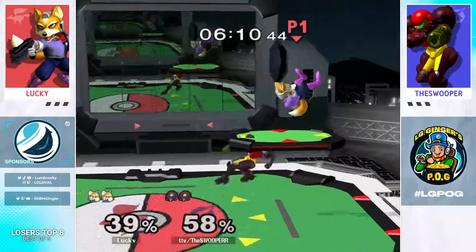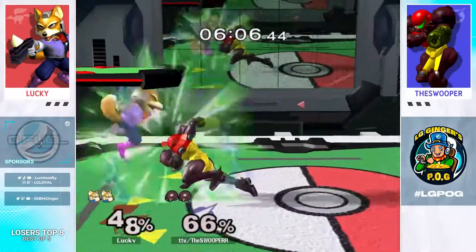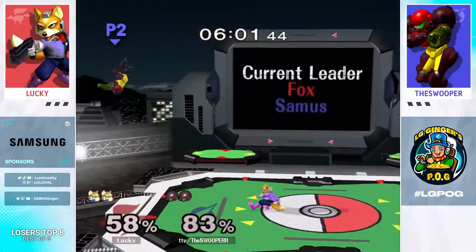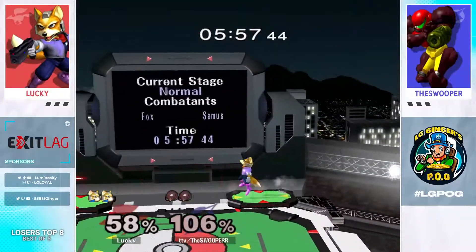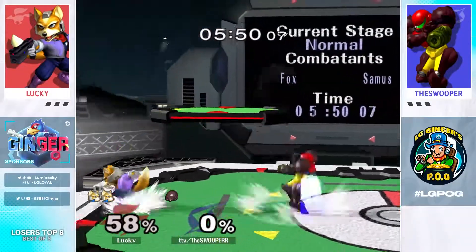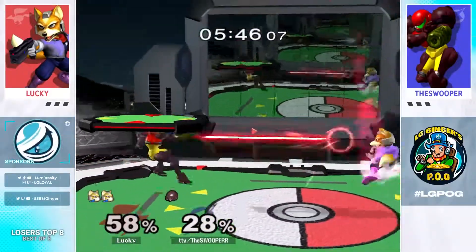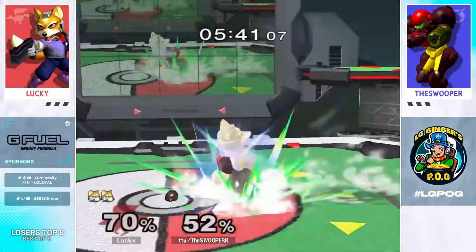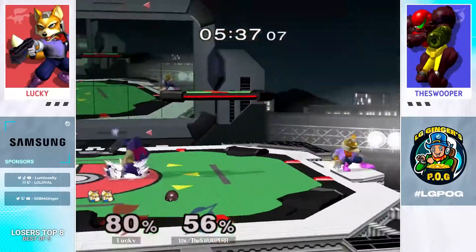Nice bomb out of the combo that could have been a jab reset — goes for the down smash raw though. Dash attack, knockdown. Not getting the tech chase, though. I don't know if Samus can reaction tech chase with much from there. They are really just cooking. There's the drill shine into even nair. I feel like drill shine is just such a spooky place for Samus to be a lot of the time. There's the up-B out of shield for Swooper.